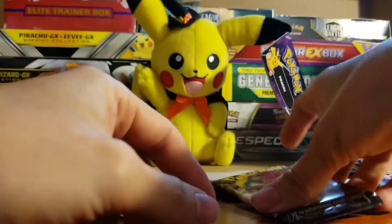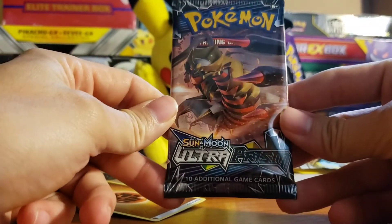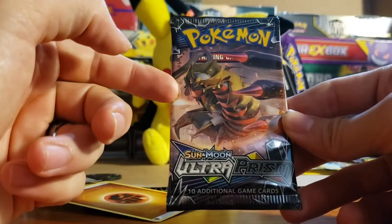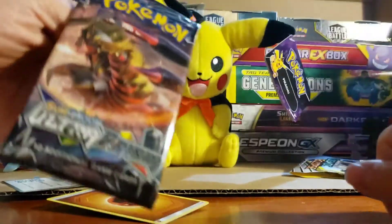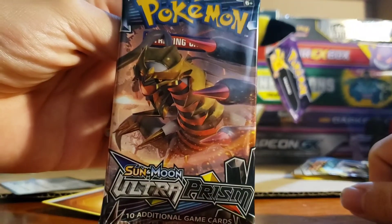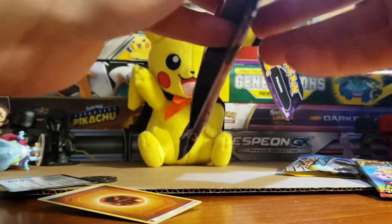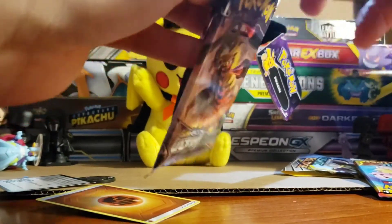Alright, let's see if our Ultra Prism pack is gonna give us as much luck with Giratina, which some of you may know is one of my all-time favorite legendaries. Although this is the Sky Forme and I prefer the Land Forme — I just think it looks way cooler in Land Forme than Sky Forme, but that's maybe just my opinion.